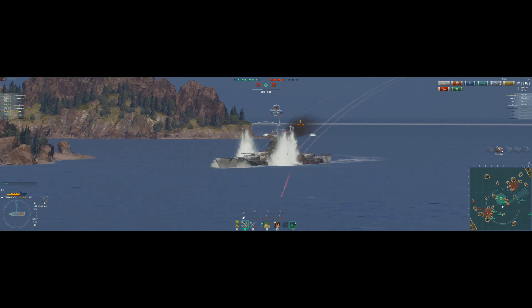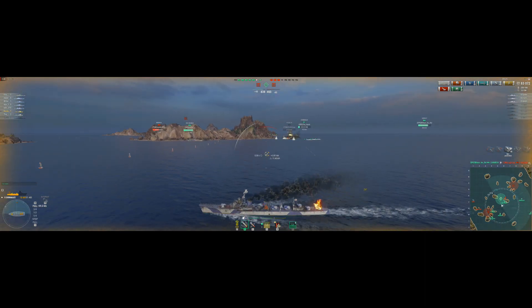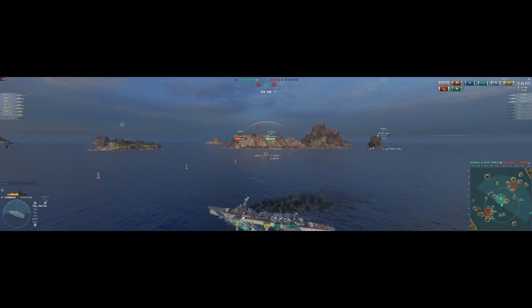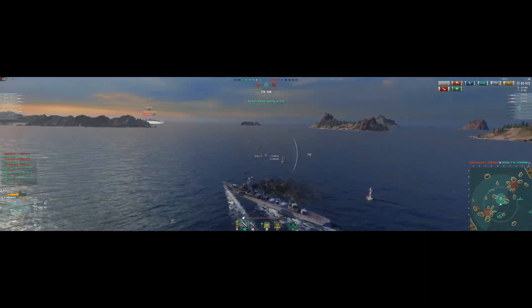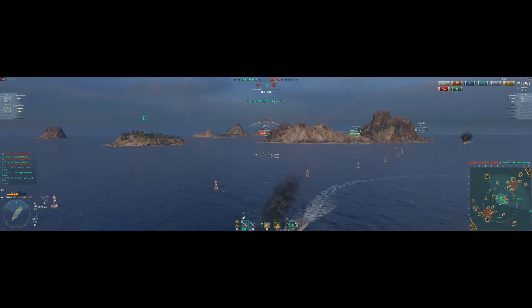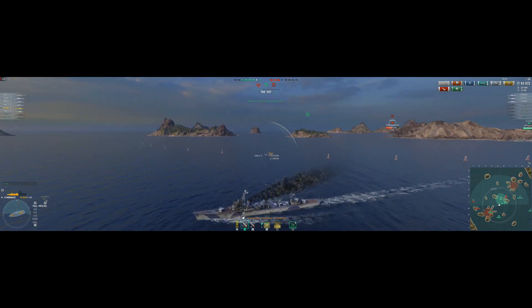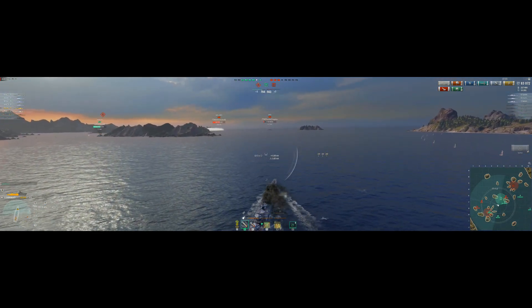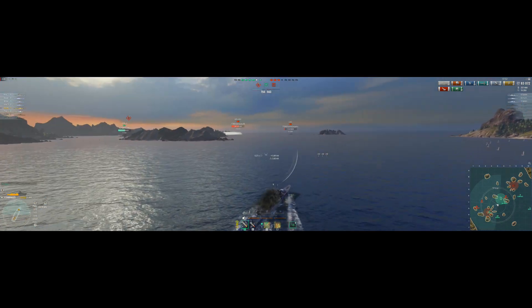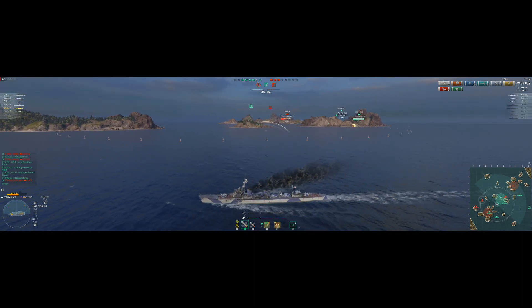I'm trying to hit the superstructure to get any extra damage — that thing is so close to dead. I'm also trying to give the enemy something else to shoot at other than my cruiser. Problem solved — and their other Moskva too. We're back in A cap finally, and we are getting points from B. Things are looking much better.